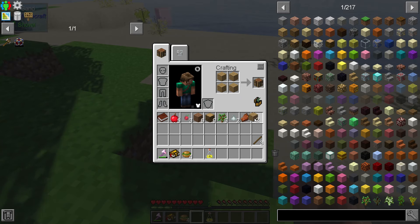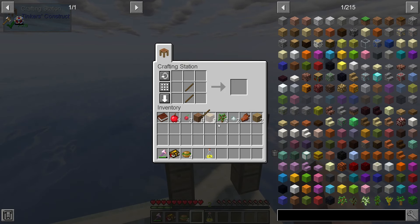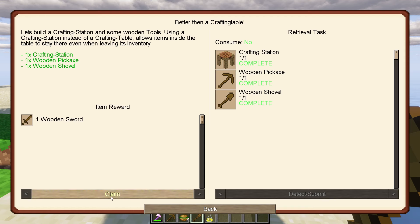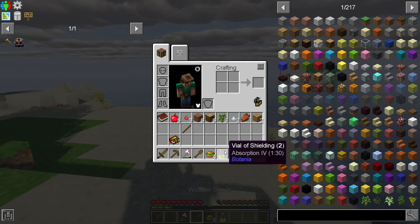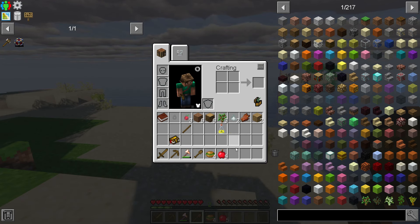Let's drop down the crafting table and make some planks. We craft the pickaxe and shovel, completing the 'Better Than a Crafting Table' quest and earning a wooden sword. After sorting inventory — axe on the third slot — we find some food including a leafy chicken sandwich from Pam's Harvestcraft, which is in the pack too. Something strange is coming right for us, so let's not mess with that and instead figure out how to get off this starter island.